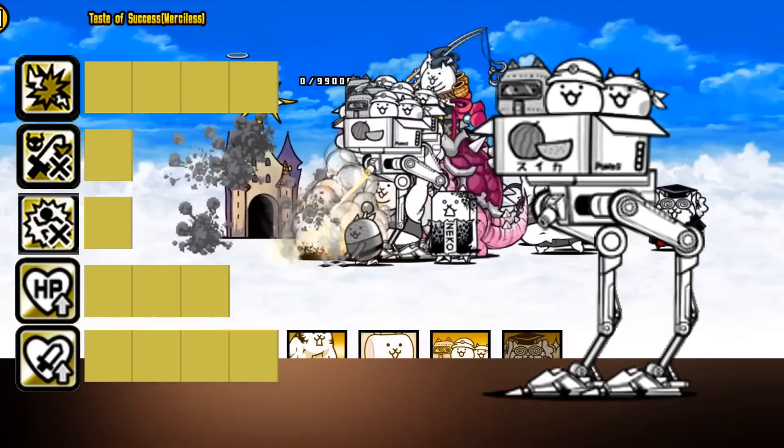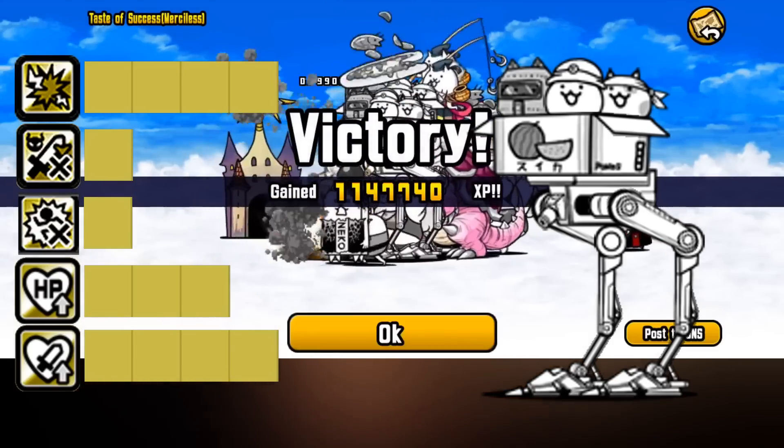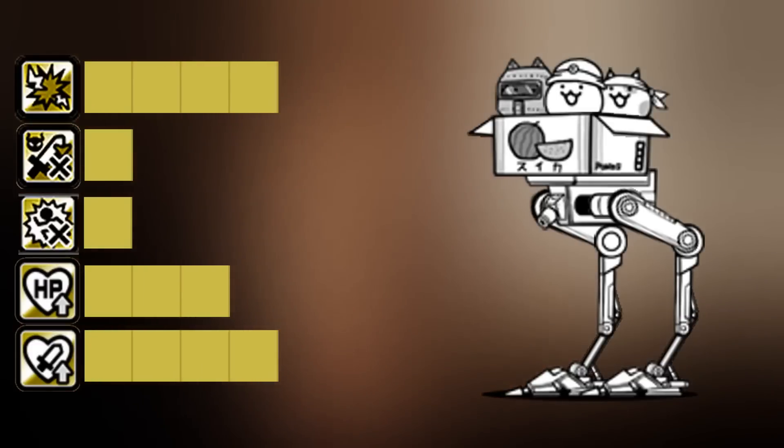I'd say get the HP talent either after or alongside your attack talents. Both the slow resist and weakened immunity talents are a 1 out of 5 — these talents are way too situational to be useful, and you are much better off spending your NP elsewhere.